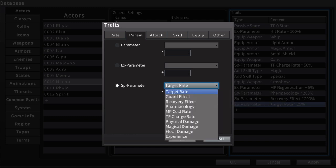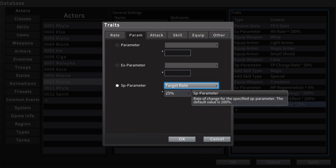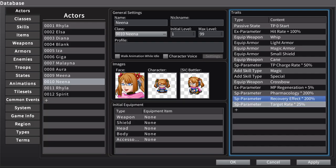You go to target rate, it says 'rate of change.' It doesn't tell you what target rate means. So I tested it by setting it to 0% to see what would happen. It turns out if you set that to 0%, the enemy will not target this character with a targeted attack. If it's a random attack or an attack-all ability, that'll still work, but a basic attack that has to choose a target will not select her.